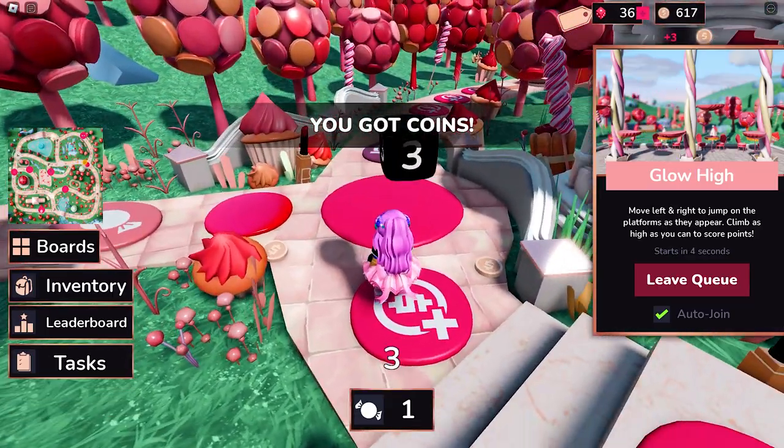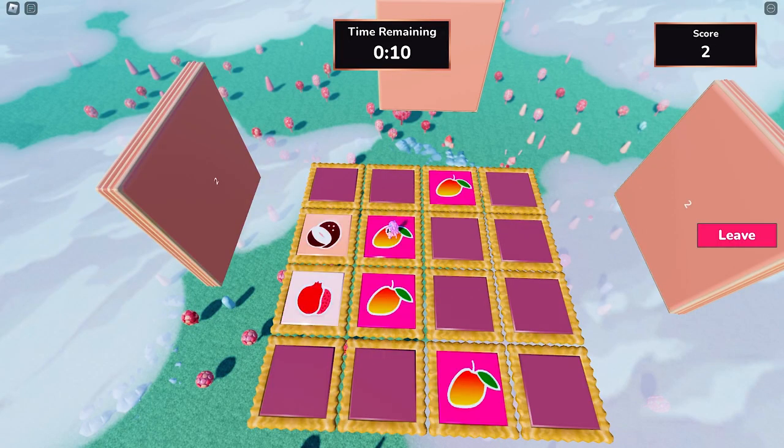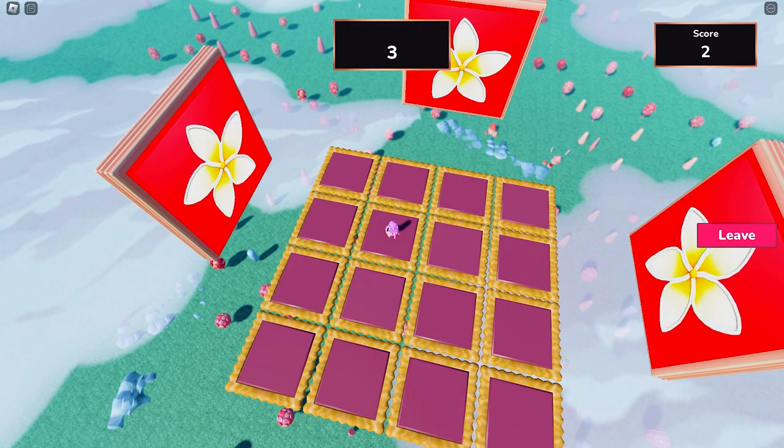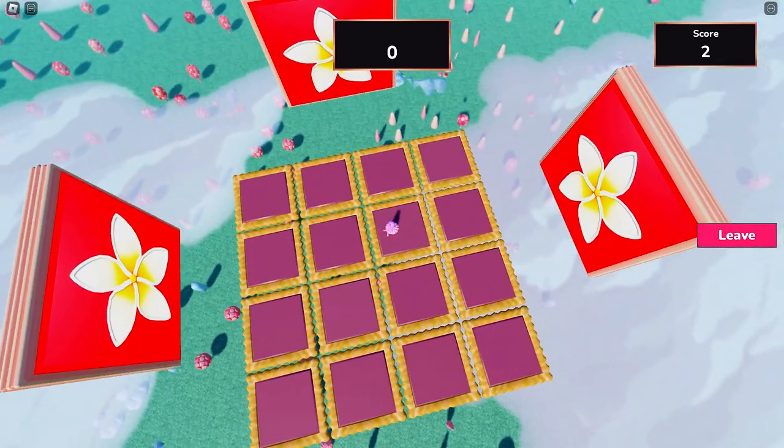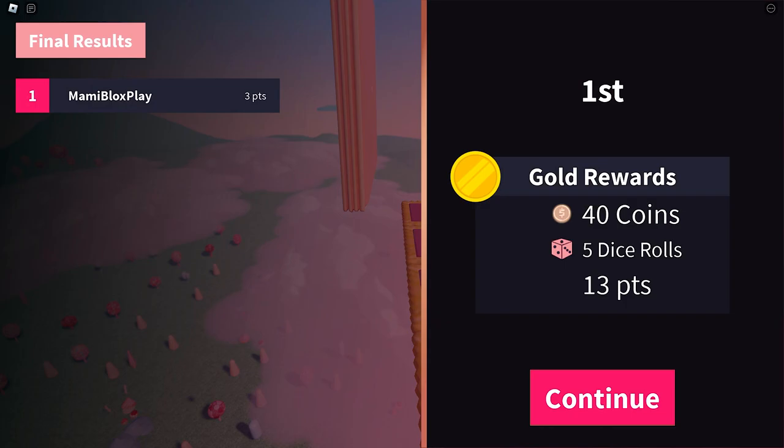Please take note that the number of times you can roll the dice depends on how many you have left. If you get to zero, then you can't play anymore. To get more dice rolls and more coins, you can join the mini games — they give you dice rolls and money depending on how well you play.